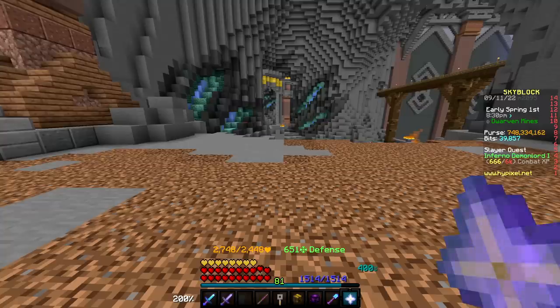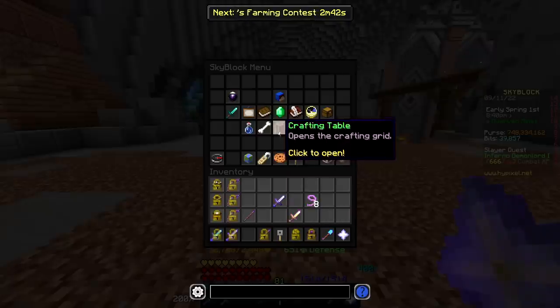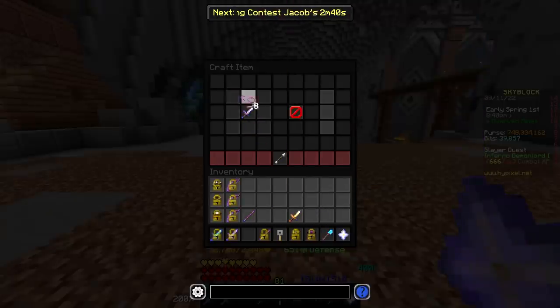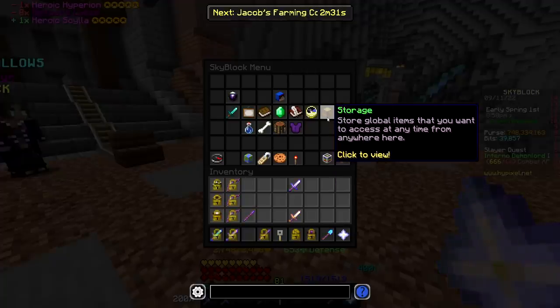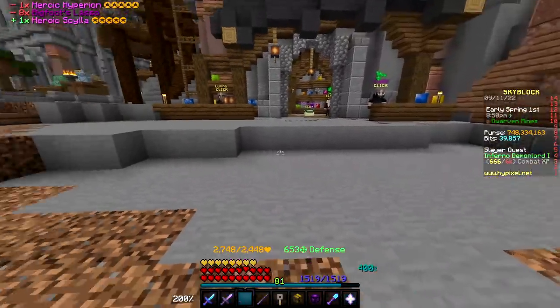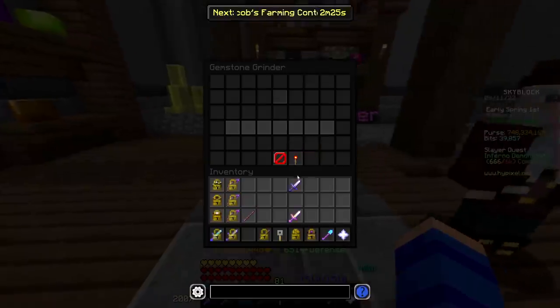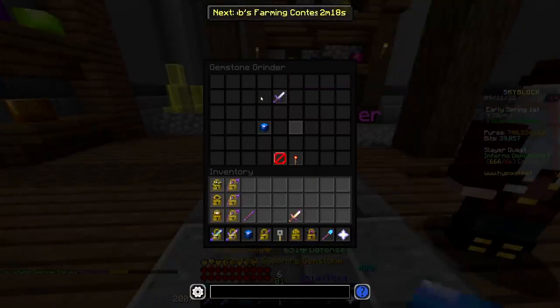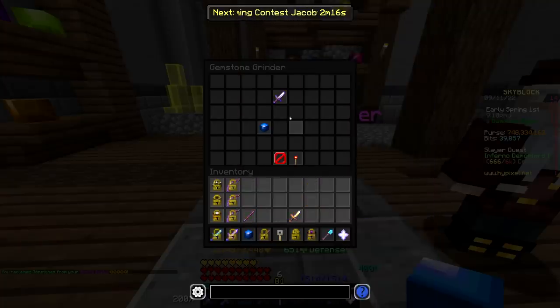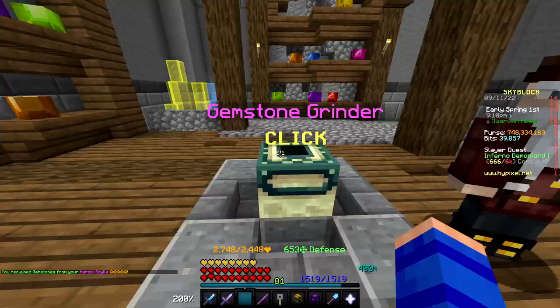Is it actually going to lose my gemstone? Chat says it'll refund it — it gives it back to you? Okay, I'm going to trust you guys that it gives it back to me. Let's find out. Where's the gemstone? Guys, you can claim it back in the grinder? Oh — claim outdated gemstones. Okay, okay, you're right — we got it. Good call, good call.